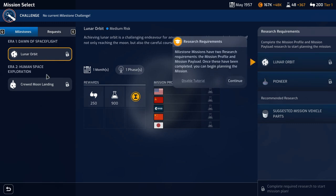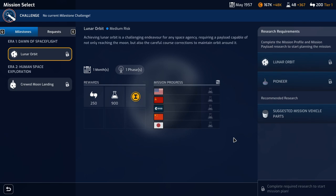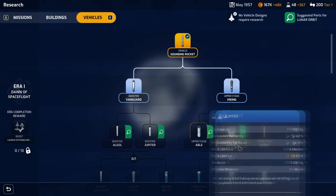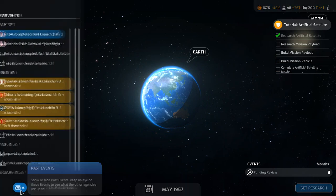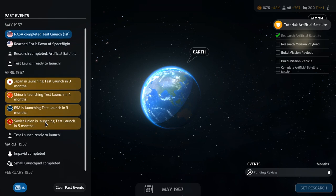Hello everybody, it's the Historical Gamer once again, and today we're returning to Mars Horizon, a brand new game which came out just two days ago, by Orch Digital, I think is how you pronounce it. This is a space program management game. There's a lot of similarities to Buzz Aldrin's Space Program Manager, which I think is one of the best games out there on this, and I think this does a really good job as well. I really like the UI and the art style that you see in the mission screens.